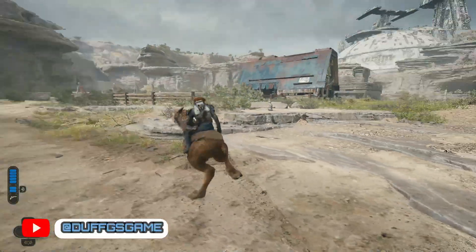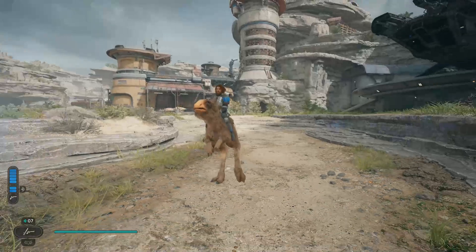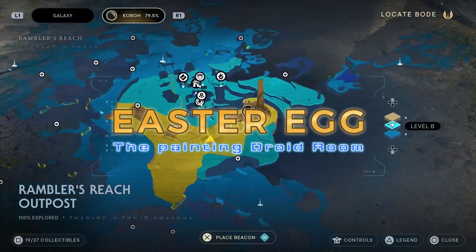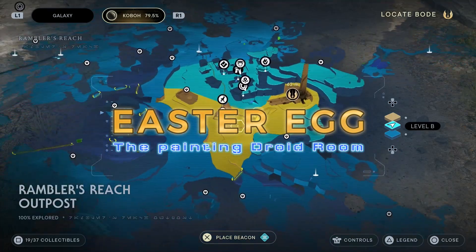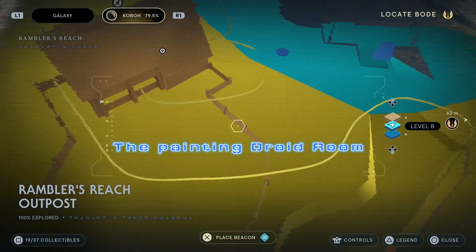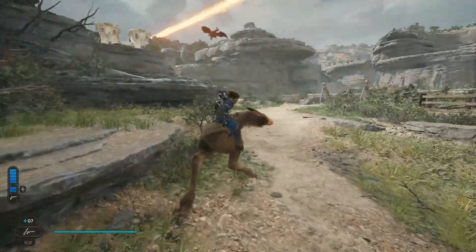Hello my Jedi survivors, welcome back to my channel. Today I want to show you how to get the painting droid room Easter egg. I just discovered this recently, and I'm just in Rambler's Reach next to the stables here.